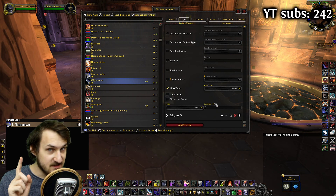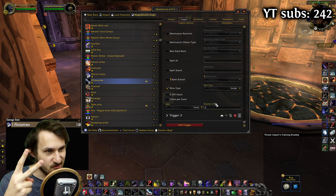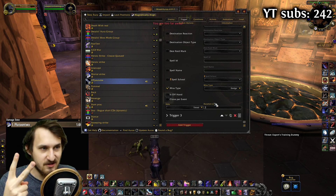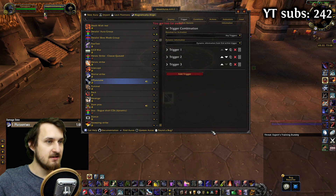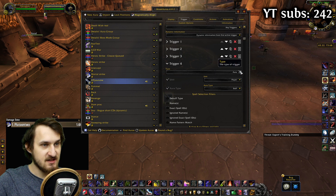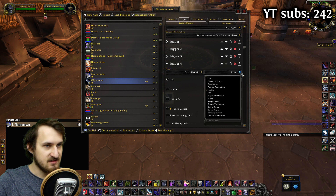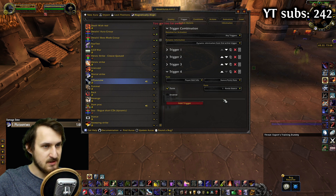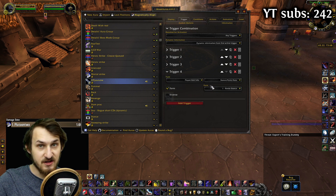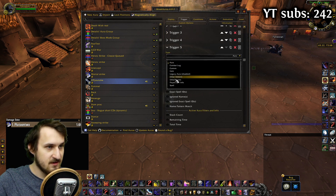To get rid of this edge case, we're going to have to add two more triggers — which is pretty annoying, but I didn't find an easier way — and a little bit of code, but don't worry, it's not much. Add a trigger; instead of aura, it's going to be player info. Instead of health, it's going to be stance form aura, and we're going to choose form battle stance. That's trigger four. The last trigger we're going to add is going to be type spell — just type in Overpower — and in show we're going to choose always.